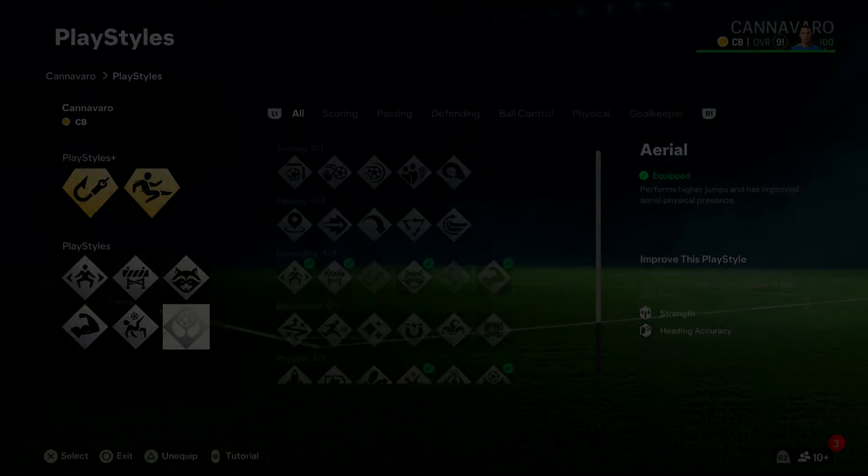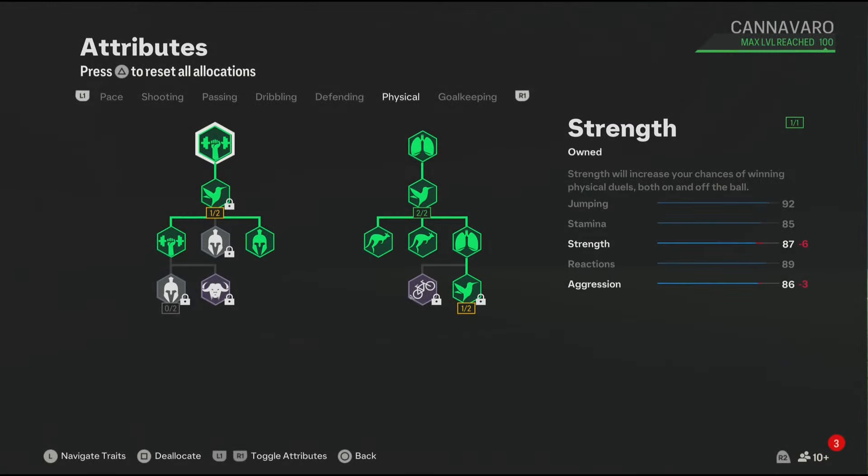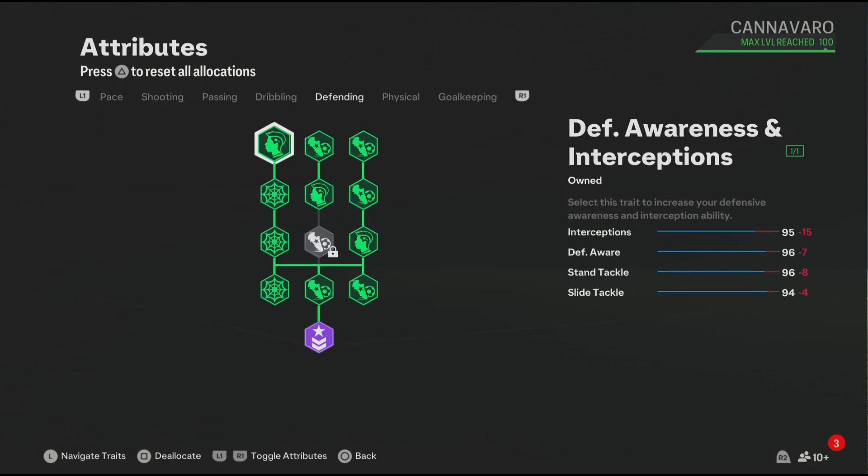For the physical blueprint, these physical attributes are looking good — and let's not forget these attributes will get boosted even more in game because we do have a few physical play styles. For defending, these defending attributes are really good, and let's not forget these attributes will get boosted in game because we do have a few defending play styles.